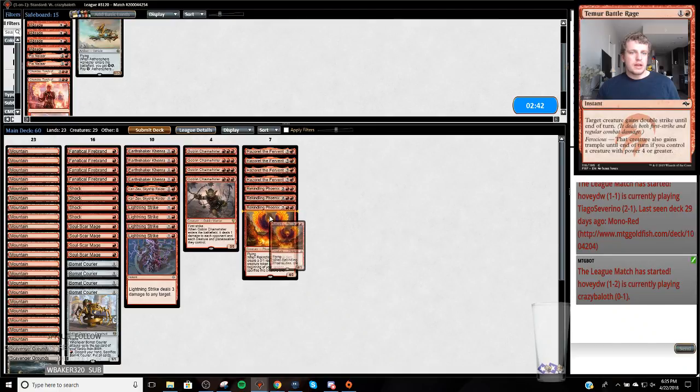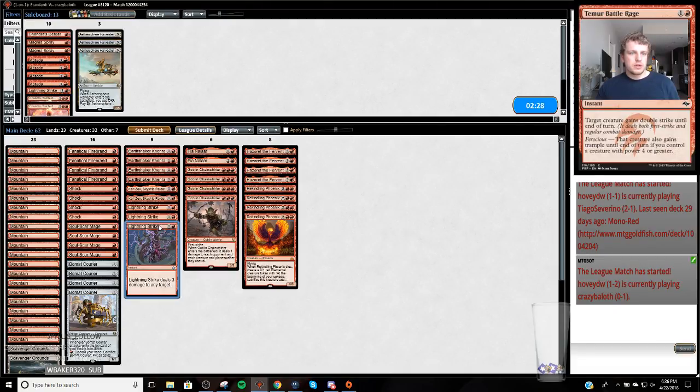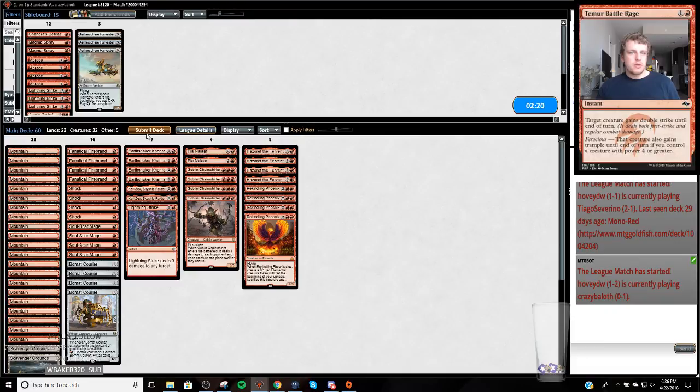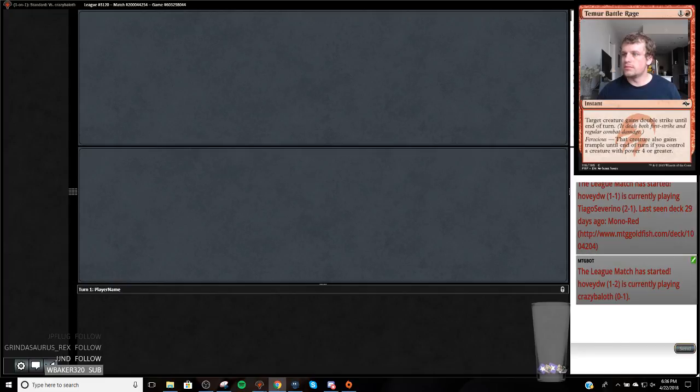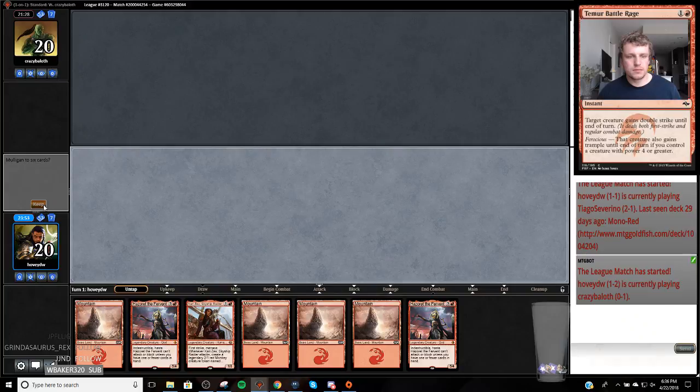Speaking of a go-wide deck, I don't think our removal is very good. P and K makes a flying creature, which is kind of what I'm into. I basically just want to hit. I'll leave this much removal in - I basically just want removal for the turn one elf, and then after that, I just want to play dudes.